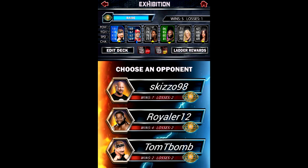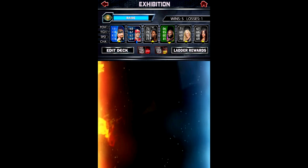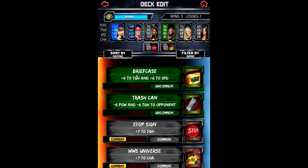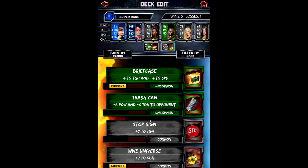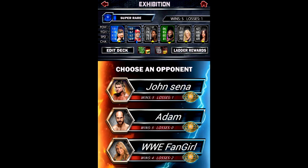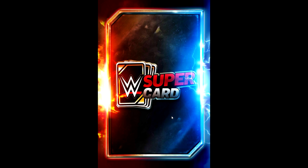Let's have a look - I went on the wrong thing, edit deck. We are going to change out - I got a plus six to toughness and speed. Let's add that one in. It kind of has toughness in it so I don't really want two toughness ones in the same deck, so we'll keep it how it is. But yeah, let's go on to the next match. Let's play WWE Fangirl - four wins two losses, let's see how this one goes.